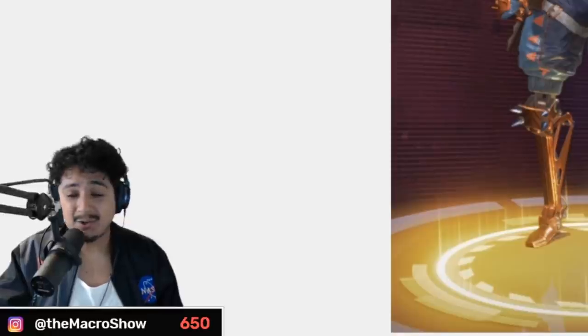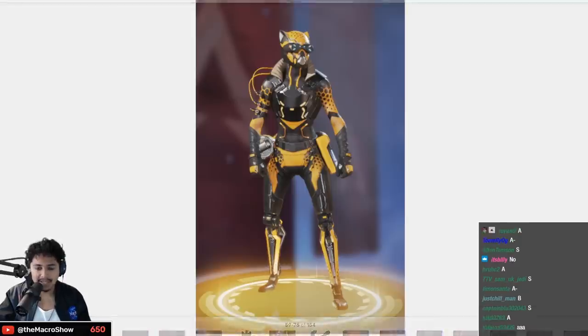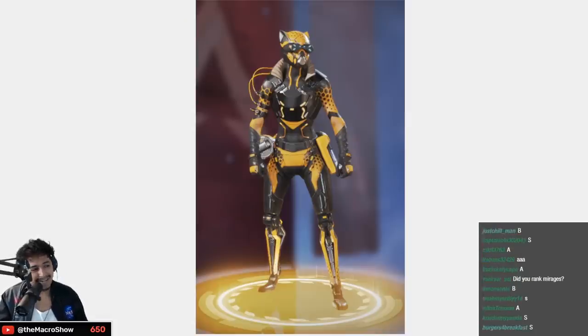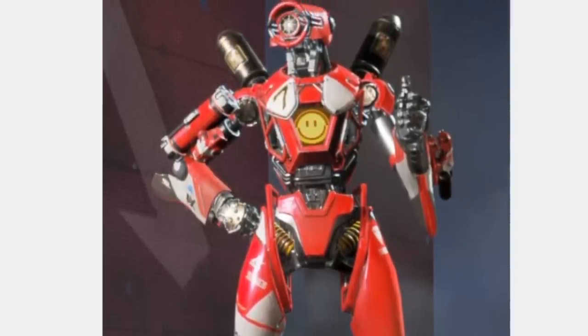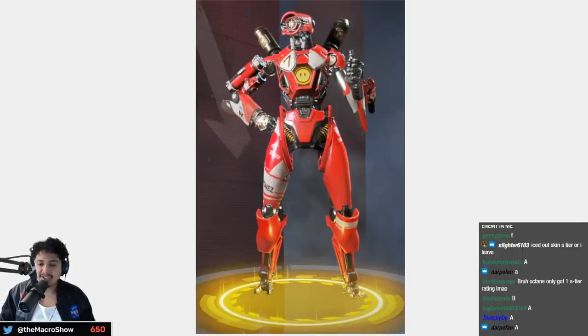Oni's Shadow — A tier, clean as hell recolor. Wild Speed — Octane as a furry — B tier. Next up we got Pathfinder.